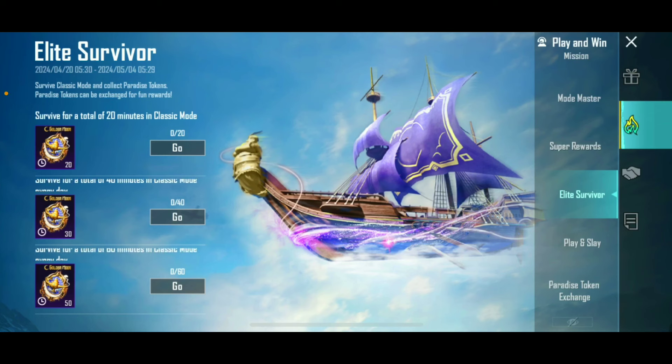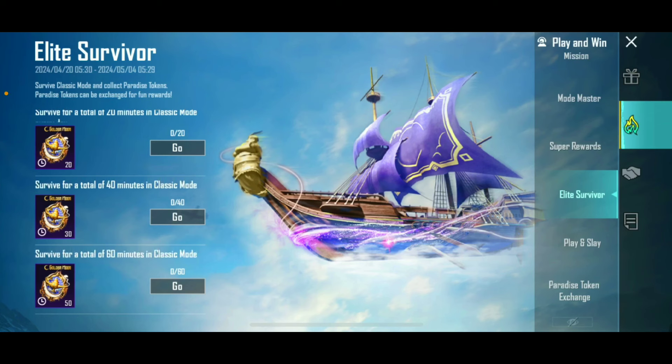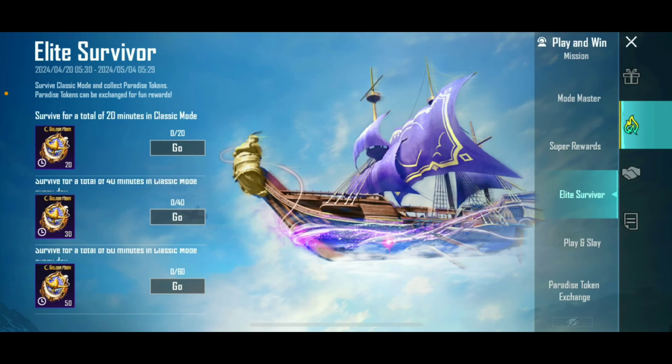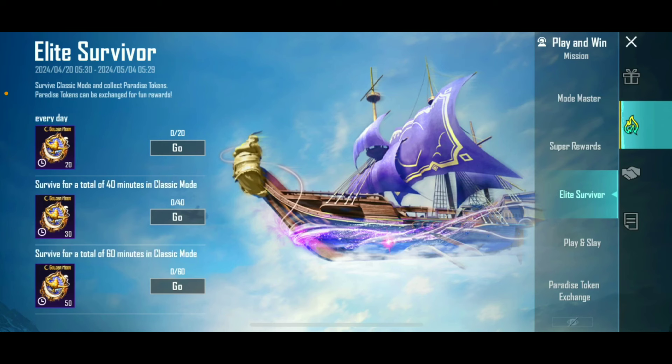It's a very simple mission here. You can play classic matches. When you spend 20 minutes, you will get a paradise token. When you spend 40 minutes, you will get 30 paradise tokens. And if you spend 60 minutes, you will get 50 paradise tokens. You will get these daily, and in total daily you will get 100 paradise tokens.